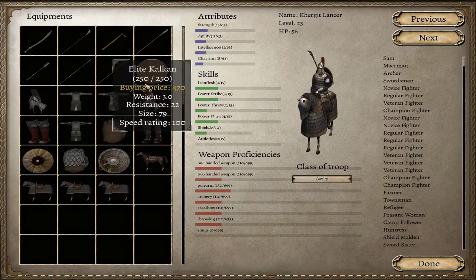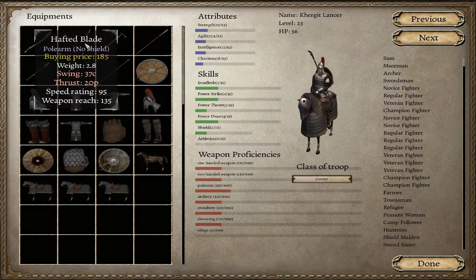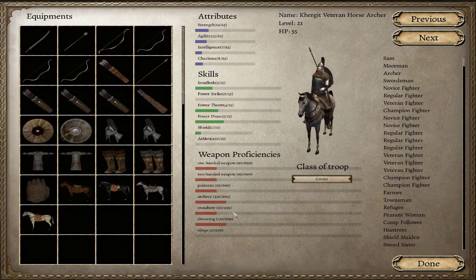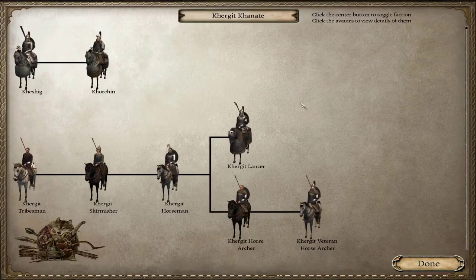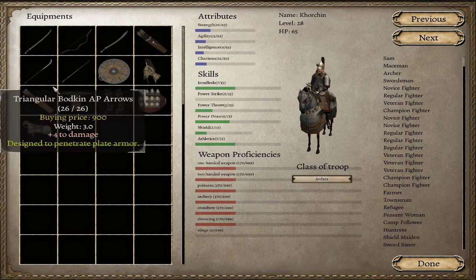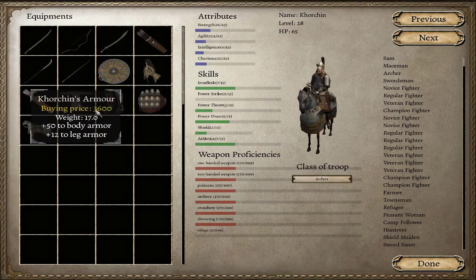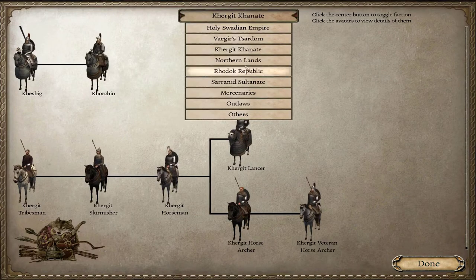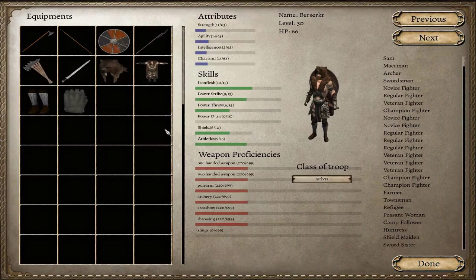The Swadians are absolutely the weakest - the troop tree is not that great and their equipment and stats are not great. Even the elites are using okay-ish weapons but their stats mean they're still easy to take out. The Northern Lands are kind of cool though.